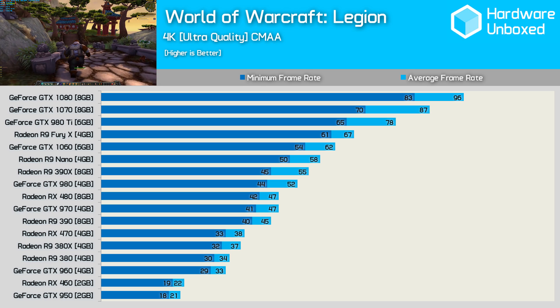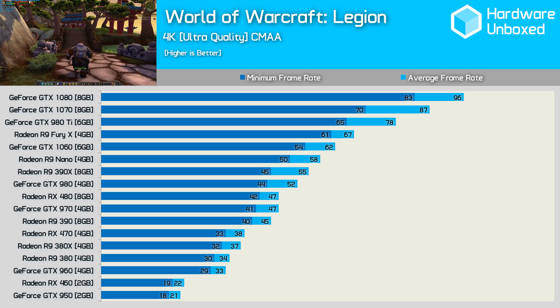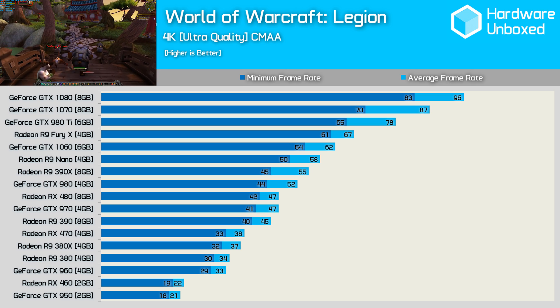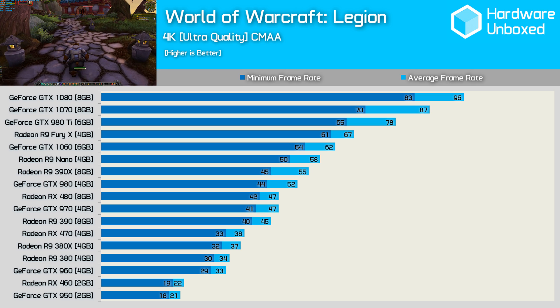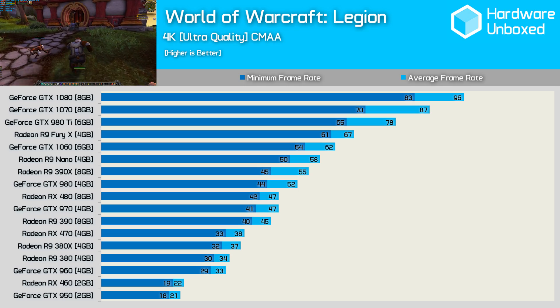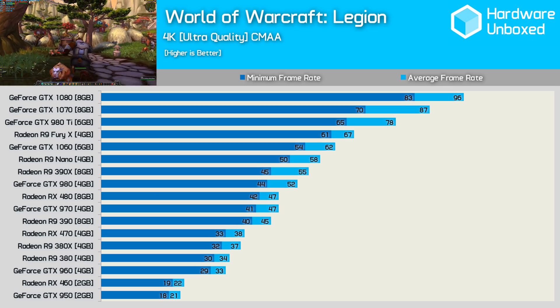As expected, the lower-end GPUs won't cut it at the extreme 4K resolution. Those targeting 60 FPS here will require a GeForce GTX 1060 or R9 Nano. The GTX 980 Ti was a good bit faster than the Fury X, while the GTX 1070 and 1080 provided the best results.